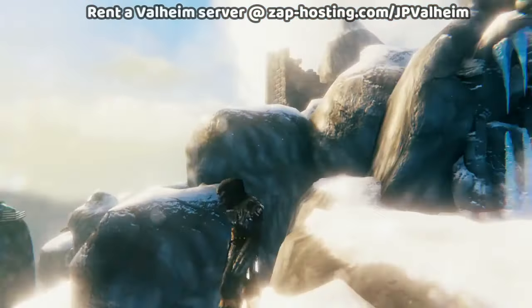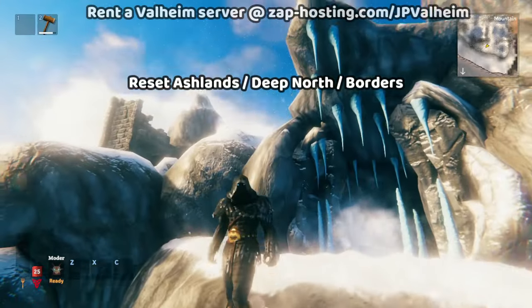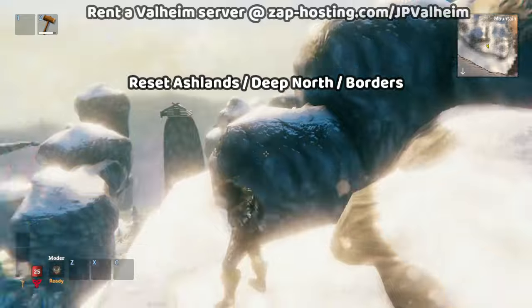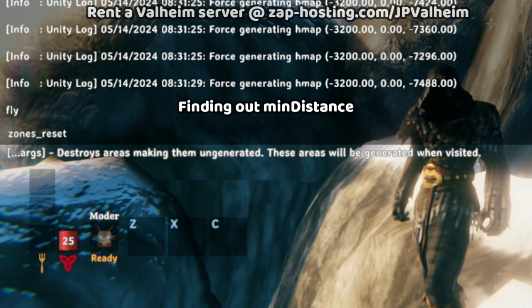As trippy as this floating world is, it's actually quite easy to fix. Jerry Kusella has our backs with the Upgrade World mod. These instructions are going to completely reset the Ashlands, the Deep North, and also fix this vegetation issue. We'll be using the zones reset command, which is sort of like a 'turn it back to default.' Imagine you built up an area — if you use this command, it resets it all back to as if nothing had ever happened. But we don't want to do that to our entire world, obviously — that would destroy everything.